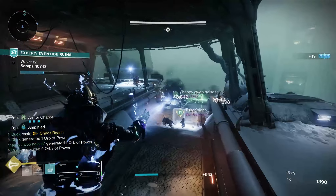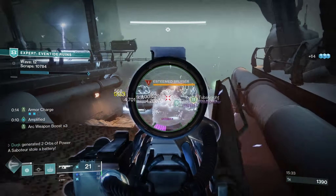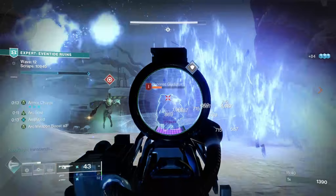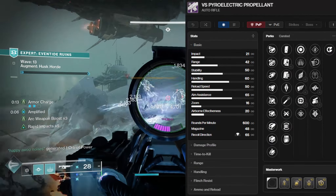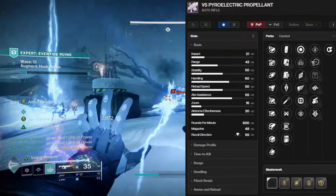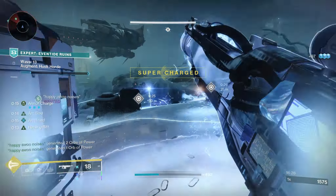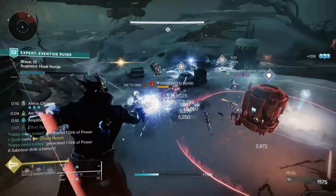My roll also has Attrition Orbs as an option. As it has a higher fire rate, this will activate much more quickly, which is great if you're using orbs for weapon surges or sustain with healing mods. But there are other great options here. My first choice would actually be Eddy Current. Since being amplified is pretty much a guarantee, it will maximise reload speed and grant additional handling, making this weapon feel amazing. There's also Strategist, which would fit into this arc build too, for even more Rifts and Arc Buddies.